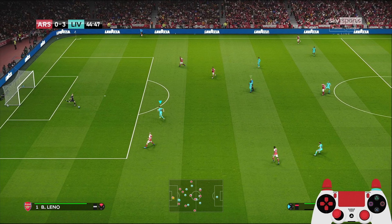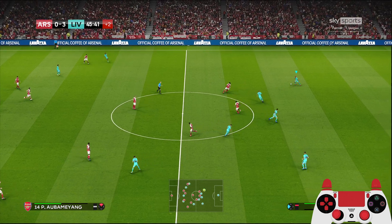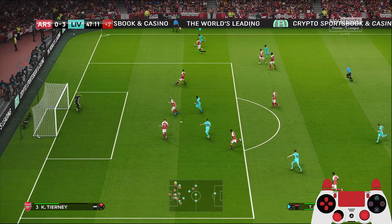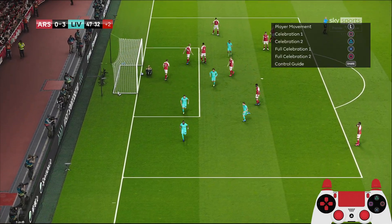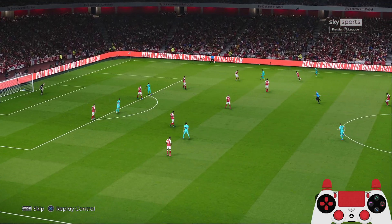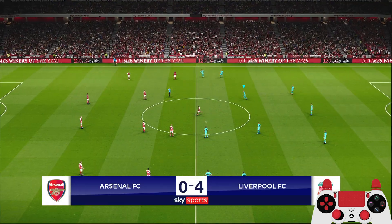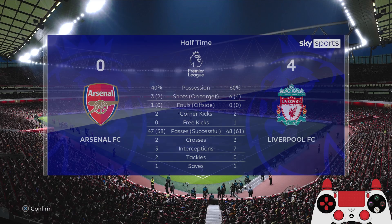We have to get Jota on the scoresheet too. Nat Phillips - good partnership with Balzan Kabak, really solidifying his place in the team. Mane - what a strong header! Great cross from Trent, who managed to get an assist in this game just like yesterday, but this time the recipient was Mane instead of Jota. The shot goes straight to Ben Leno but it's a bit hard to handle - hits the ground first. 4-0 in the first half!